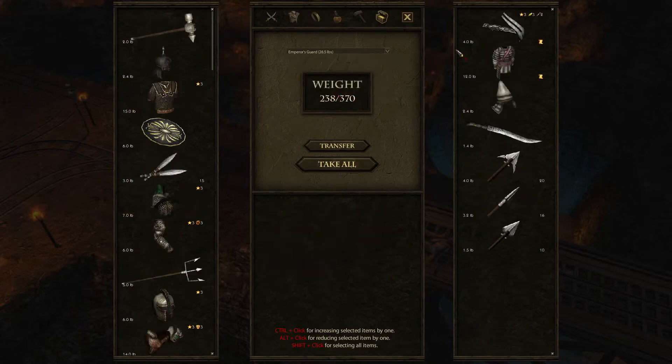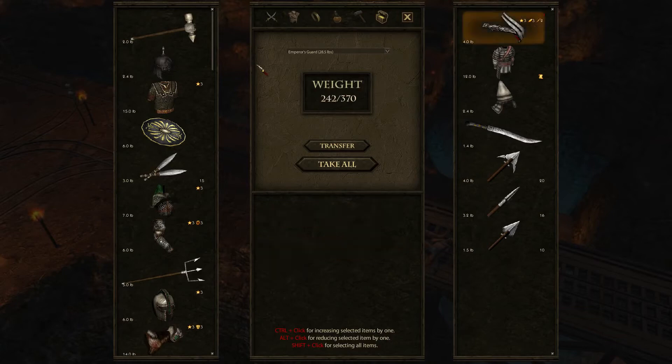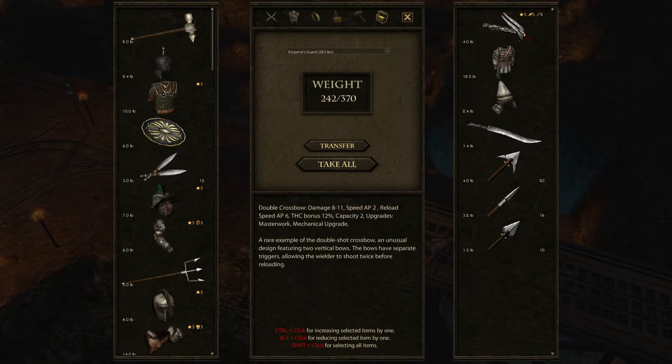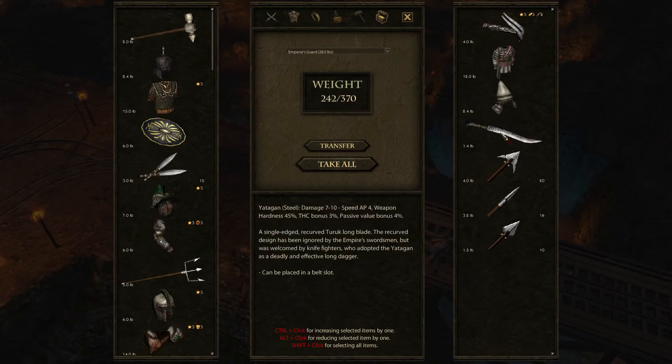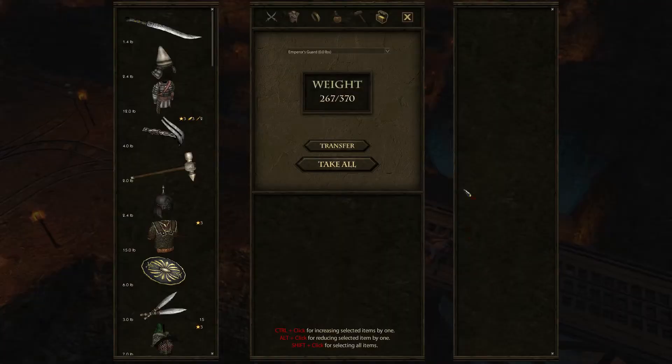We have the Emperor's Guard with — oh, the double crossbow! That's right, this thing is really, really good actually. It's no shame at all — this thing is awesome. I don't need to dual wield on my main. Yeah, this is better than two hand crossbows — way better than two hand crossbows. And we have a Yatagan made of steel — but it's just going to be steel for the furnace, to be honest.